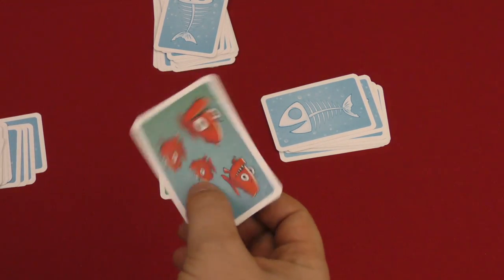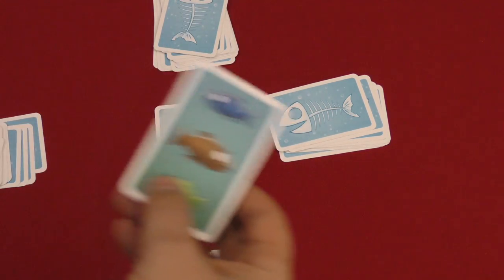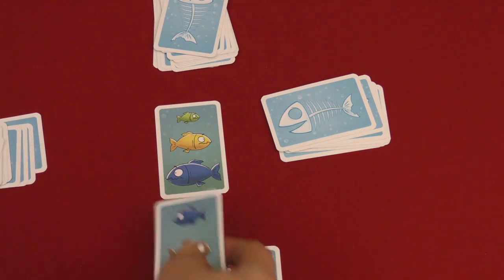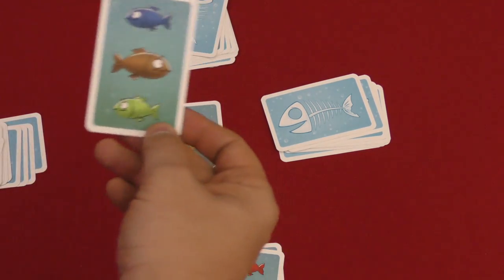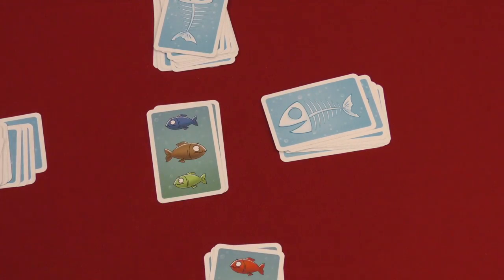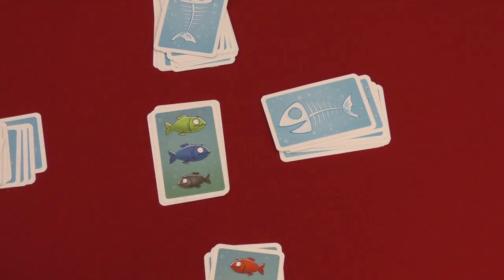For a card to be played into the middle, it's going to have to either — we'll come back to the piranha card — have a fish that's the same color, so blue matches blue, but the card in your hand must be bigger than the fish out there. You'll notice this one has green and green; this fish is bigger than this one. If you're confused, the fish swim different directions per size. So I can place this one on top of this one, and this blue is bigger than that blue, so I can put this on top of that one.